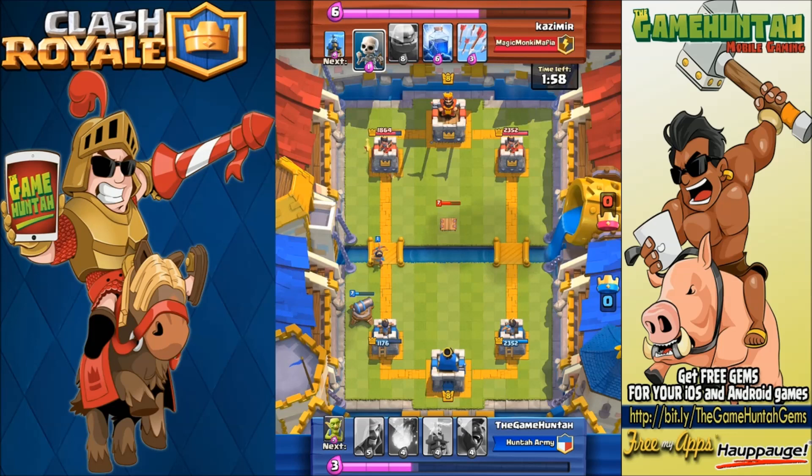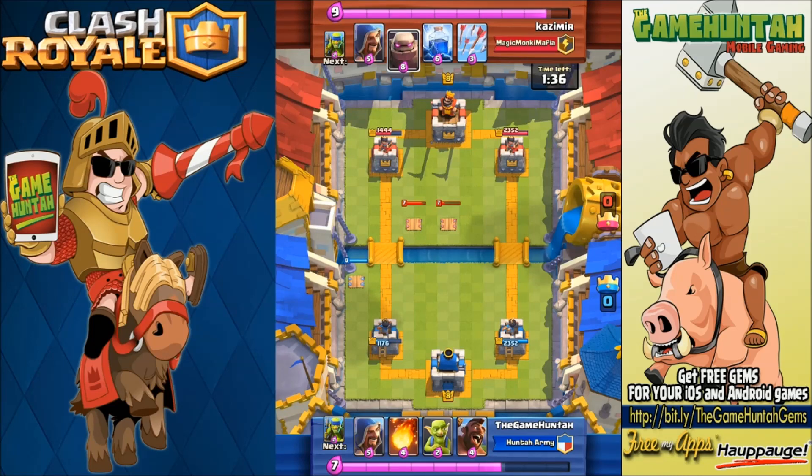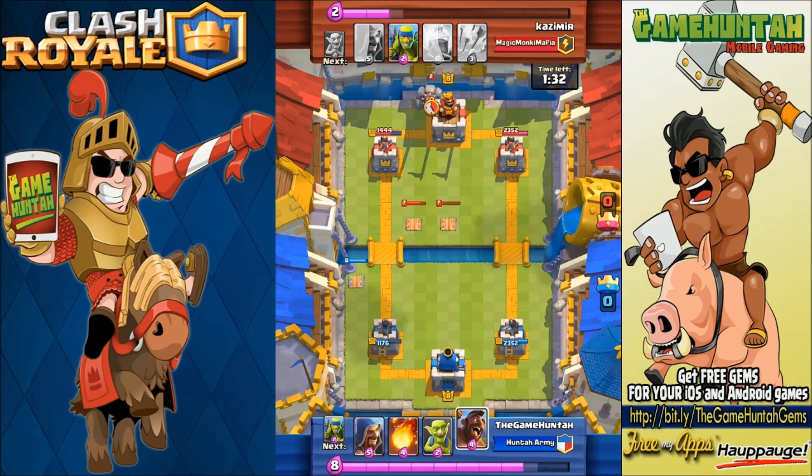A lot of people don't like the Cannon because of its range and because it doesn't have splash damage. But look at the Cannon defending the Princess without any problem, bringing down that group of Spear Goblins. The Cannon is doing quite okay against a high level deck — you need to appreciate a card performing that well.